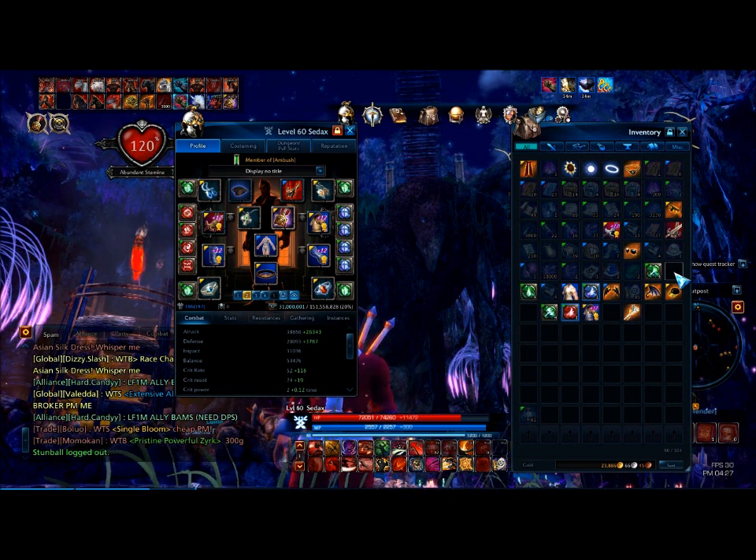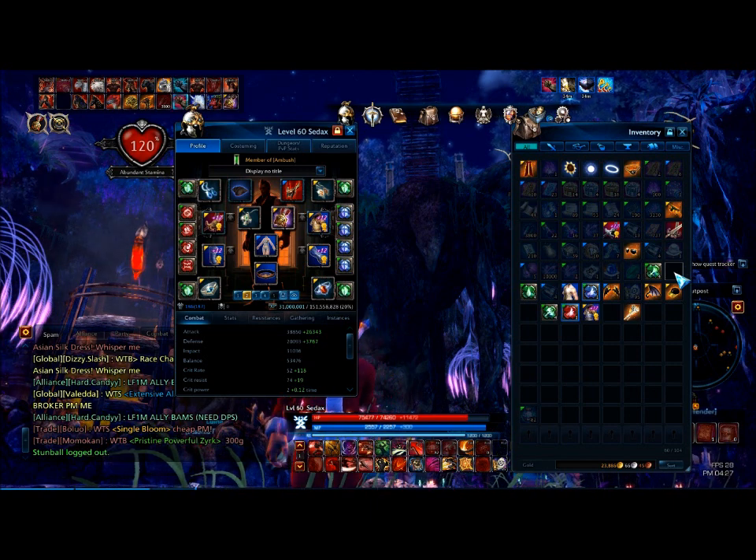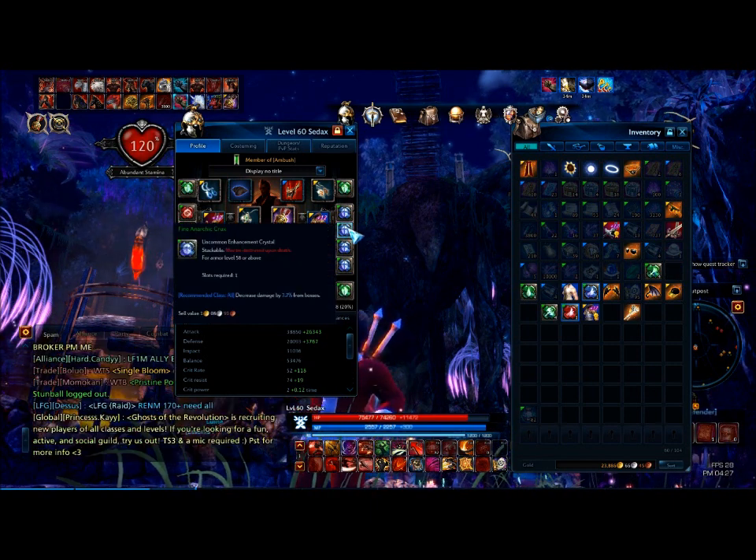The Kumas count as BAMs, so first you want as high endurance as possible, and second you want to set yourself up with anarchic crystals.